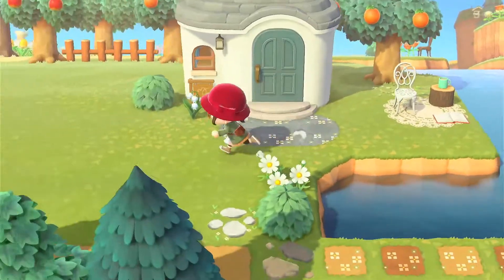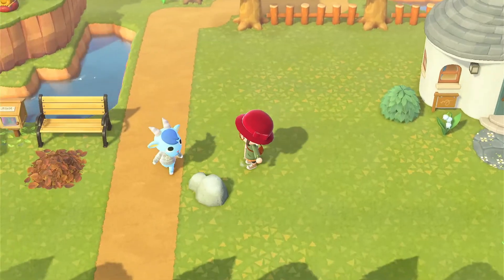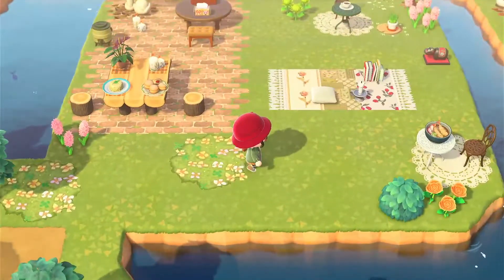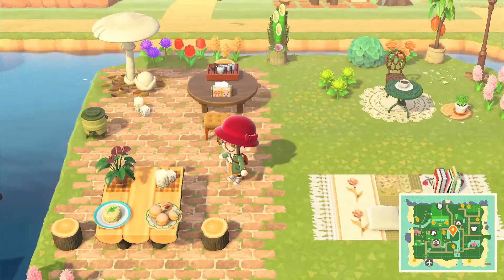Marshall is one of my favorite villagers. I feel like she could totally put a little library area here, because he just seems like the kind of squirrel who would want to read forever. Over here we have some really pretty custom design work — like brick laid down with mushrooms and the beautiful river.